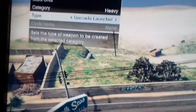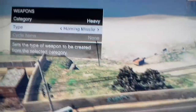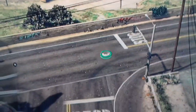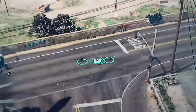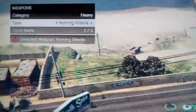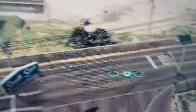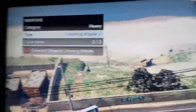You can just get ammo for free if you do this. I don't have a minigun yet, but I've got a homing missile. If I keep spawning these down, this will give me free ammo. So if I just spawn these down and then publish the job and play it, when I pick them up and don't use the ammo in the game, that means when I go back into free mode I get ammo for free.